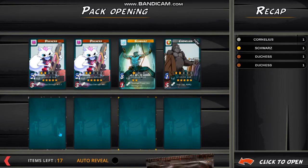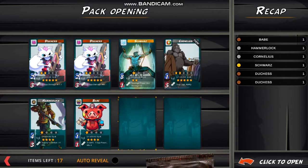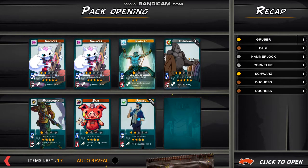I remember getting loads and loads of copies of him a while ago, so it's nice to see that that's still a thing. Babe — the good old pig in the city, I suppose. Gruber — okay, that's another new card for me. I'm assuming that means either one, he's a New Blood, or two, he's rather expensive, because when I did return to open the rifle site I did buy all the cards worth up to 50k, so maybe it's worth more than that.